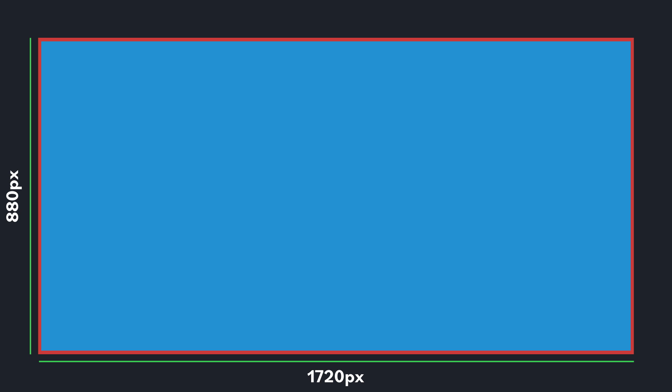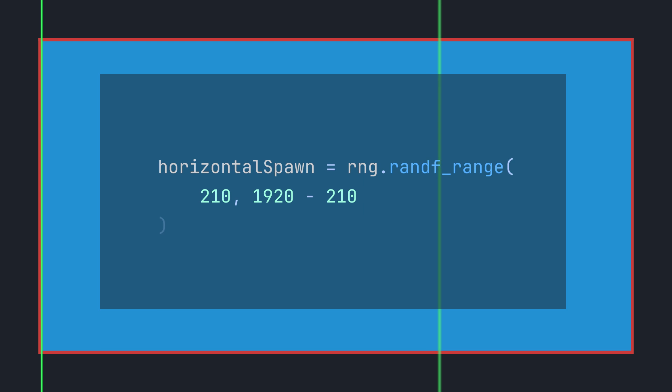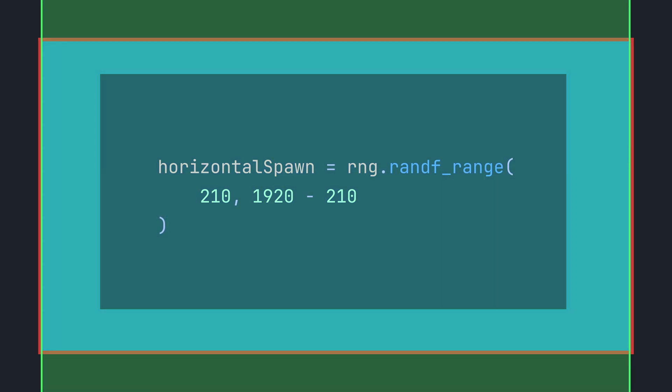But that meant the higher the resolution of the player's screen, the more distance there could be between the spawns — and that isn't very consistent. To fix this, I first made the barrier a consistent size independent of the player's screen resolution. Then, we look at the size of the arena: it's 1720x880, with 200 pixels of empty space around the outside. We also have an inner stroke on the barrier that is 10 pixels, making the total negative space 210 pixels. To calculate the horizontal spawn dimension, we generate a random number between 210 and 1920 minus 210, which simplifies to 1710.